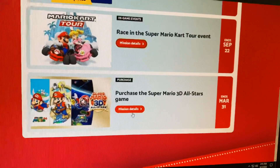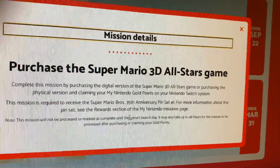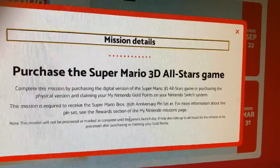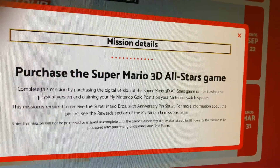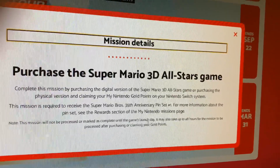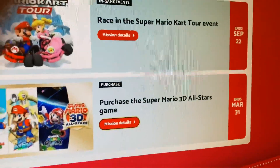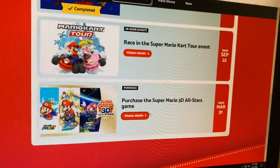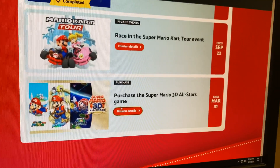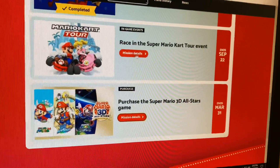You also have to purchase the game. Complete this mission by purchasing the digital version of Super Mario 3D All-Stars, or purchasing the physical version and claiming your My Nintendo Gold Points on your Nintendo Switch system. This mission is required to receive the Super Mario Brothers 35th Anniversary Pin Set Number One — there's another one coming. This mission won't be processed until the game's launch day, and it may take up to 48 hours after purchasing or claiming your gold points. If you buy physical, you have to register your copy and get the gold points.